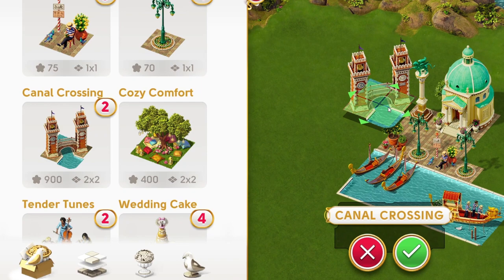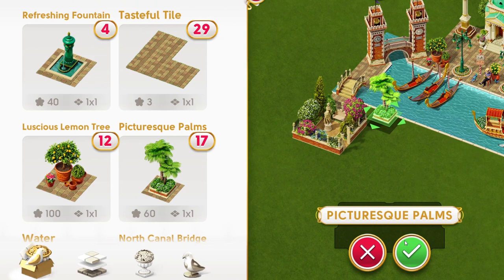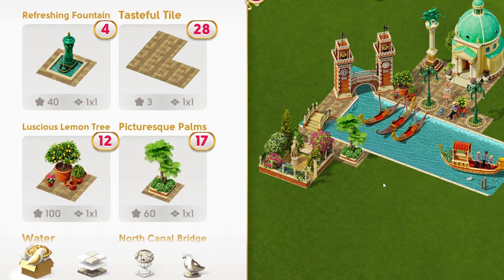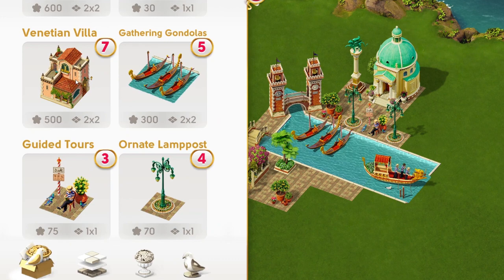Next I included the west and north little bridges and added some palms to give a vivid green contrast around the decor. I also added the guided tour guide — for me they need to be next to the gondolas to look as realistic as possible. But if you cannot afford the guided tour guide, you can replace it with a one-by-one decor like the palm, the lemon tree, the fountain, or the lamppost.